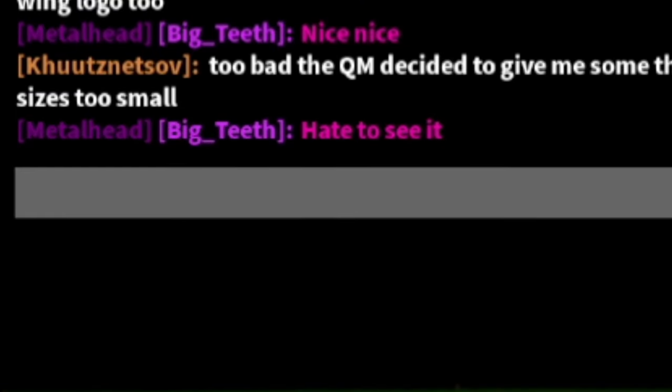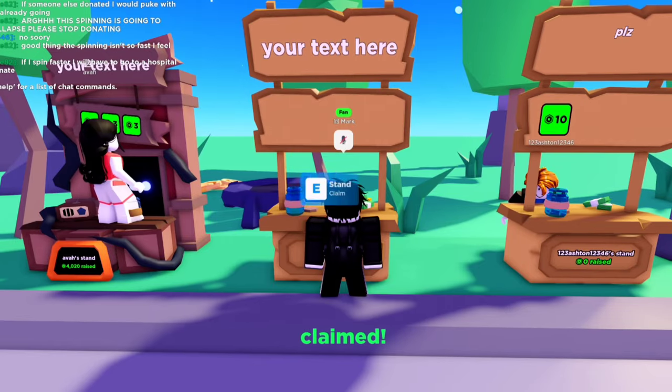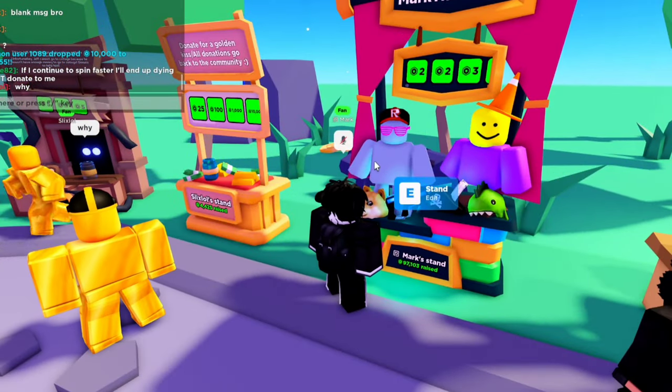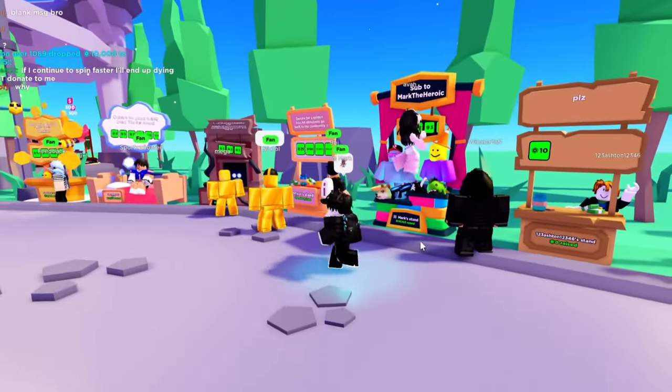We're going to go back to Please Donate by typing '/pleasedonate'. Once you load back in the game, if you claim your booth and go to the booth models, you can find this booth. The best part about this booth is that you're able to interact with everything on it.